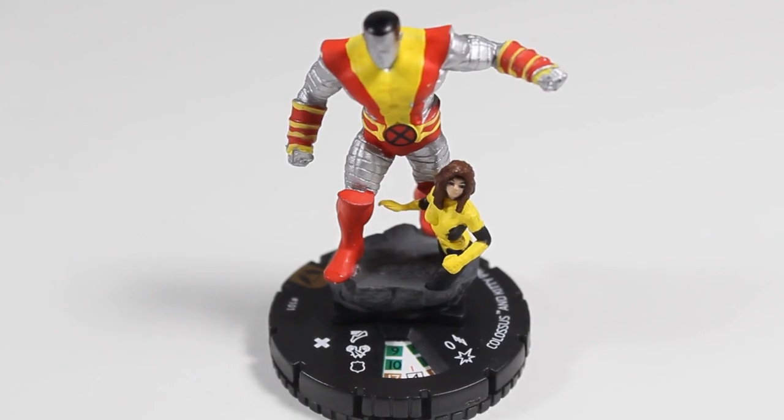Let's take a look at the LEs from this set. We have Colossus and Kitty Pryde — 158 points, X-Men TA, zero range. They have ignores hindering terrain as improved movement. Charge, super strength, impervious, 4 damage special. Their special on damage modifies attack values of adjacent opposing characters by negative one — that can really hinder your opponent. They also have a special on attack: Colossus and Kitty Pryde can use charge, and if they have exactly one action token they can use it as a free action. Free action charge! They can also use super senses and toughness. They are really good actually — they look good too.